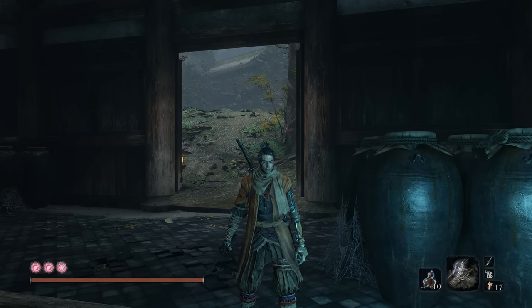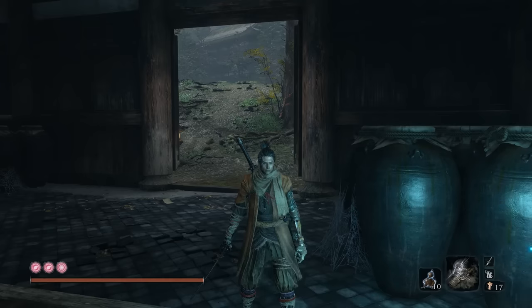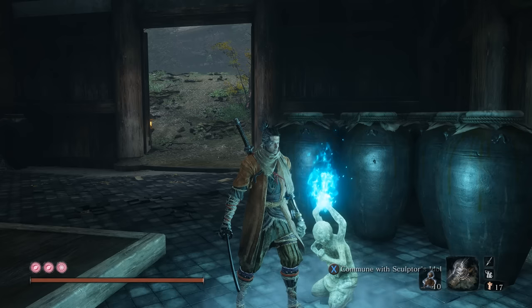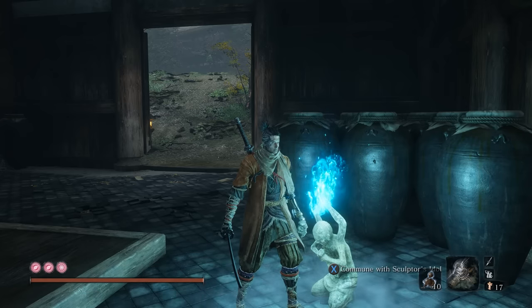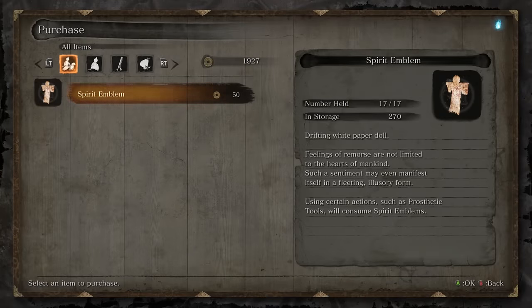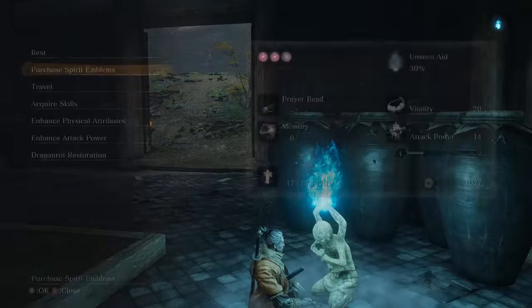When it comes to using your prosthetic tools, the first thing to keep in mind is how many spirit emblems you have available. Spirit emblems in Sekiro work very similar to how quicksilver bullets worked in Bloodborne, and you're going to need them for any prosthetic tool usage as well as various combat arts and ninjutsu later in the game. You can find them throughout the world as little white figurines, farm them off enemies, or buy them from any idol. One thing I'd suggest: before you reach late game, stock up, as they run about 50 gold a pop in late game versus only about 10 early on.